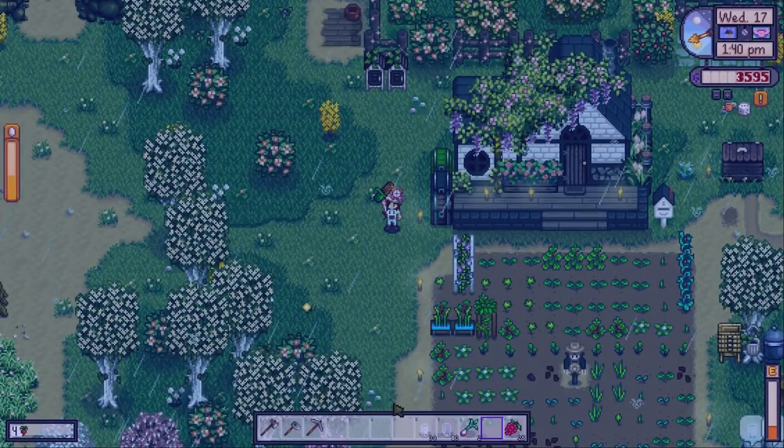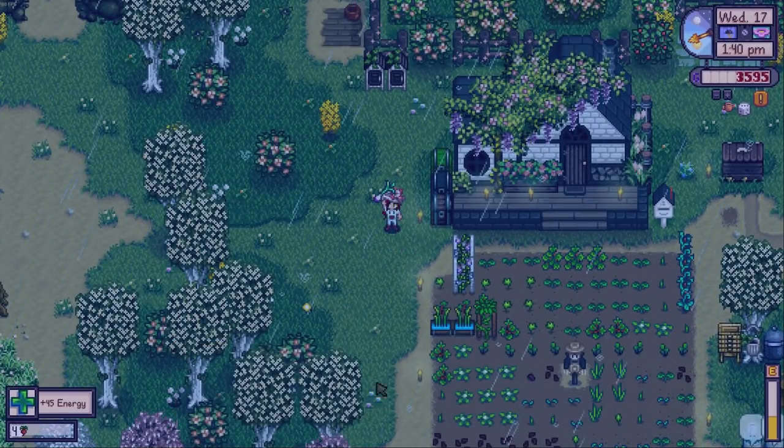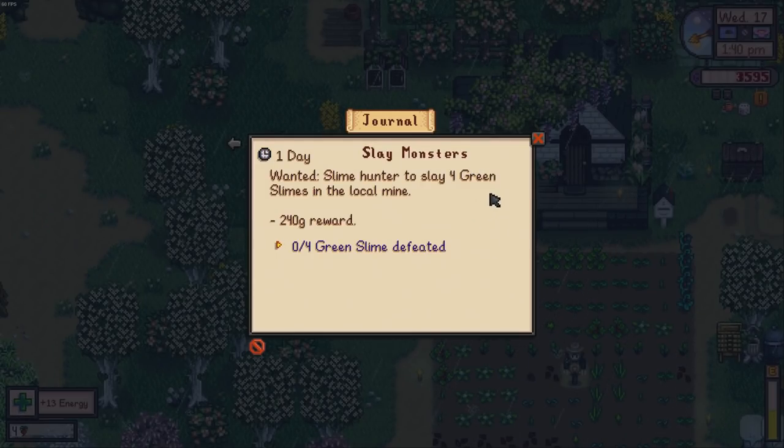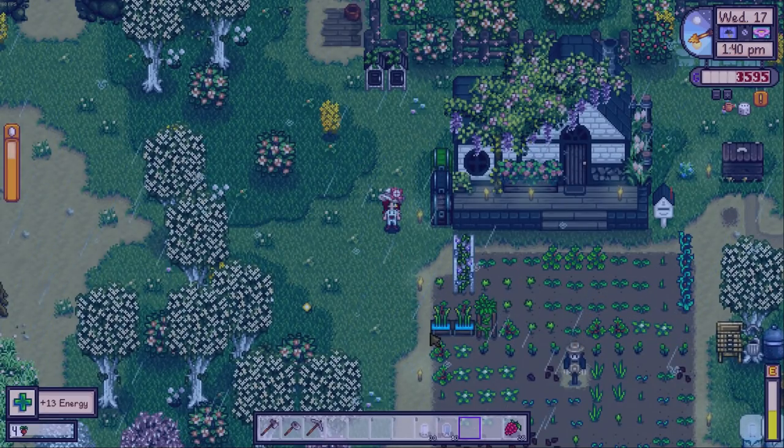Let's go into town, see a few people and see what's going on. First let's have some food - we're a little bit peckish. Let's eat this field snack and these two spring onions and then I'll have a glass of water too. We've got to kill four green slimes so I might pop down to the mines today.